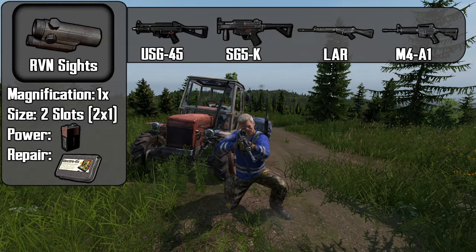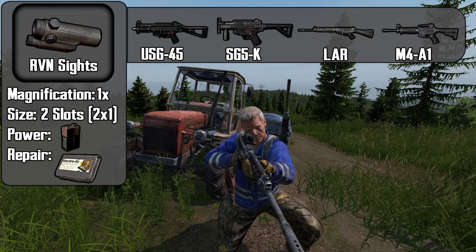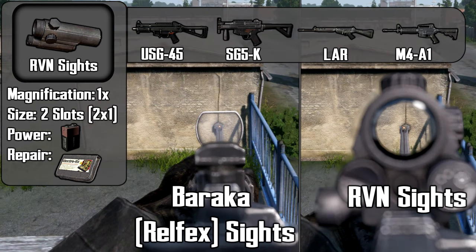The RVN sight is another 1x sight with no magnification. It takes up two inventory slots, requires a 9V battery, and can be repaired with an electronic repair kit. You'll notice the RVN mounts a little bit closer to your eyes than the Baraka Reflex sight.